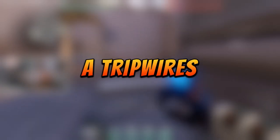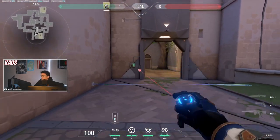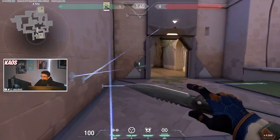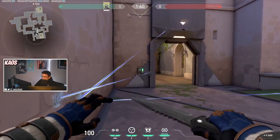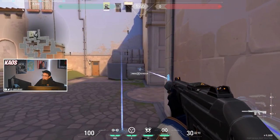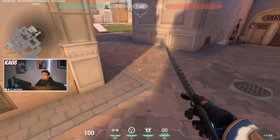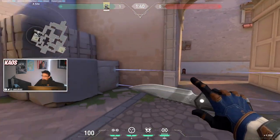My favorite trip wires to use for A-Site: for the switch to closed door I'll put a trip across here, or shake it up and put a trip here, here, or here — any of these trips are great for enemies who come out of A-Main and try to close the door. For A-Main trips, I put them outside of A-Main. If I'm not playing against a Raze I might throw something lower, but if I am playing against a Raze I avoid putting trips too low because her boom bot will drive through and clear the trip, so keep your trips a little bit higher.